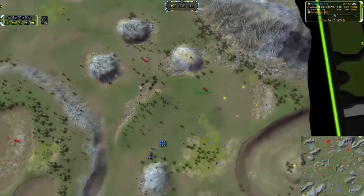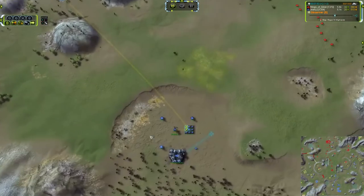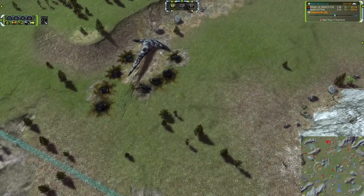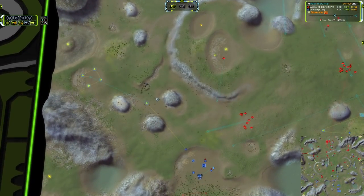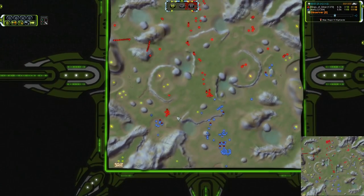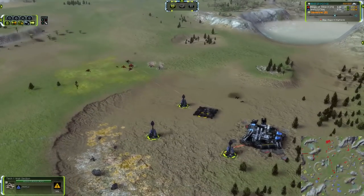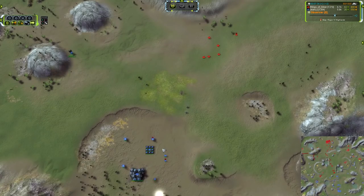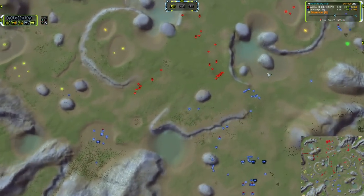Wings picking off a couple of tanks there. He's already sucked up his Reclaim. He's going to move in and grab those Mass Extractors over to the right-hand side. Jean-Lou is actually going to walk past his Reclaim and not pick it up, which is a huge, huge mistake. That would bring him up to even Reclaim numbers with Red. Oh, that is beautiful — three Mantis dead to a single point defense. That is fantastic.